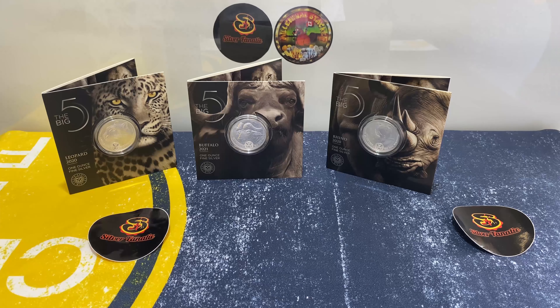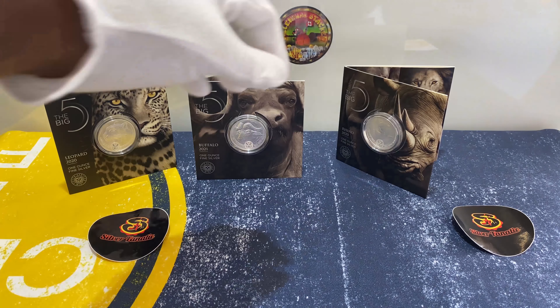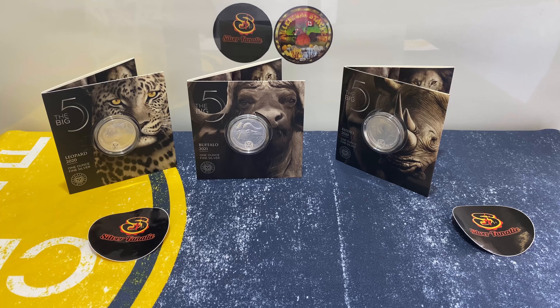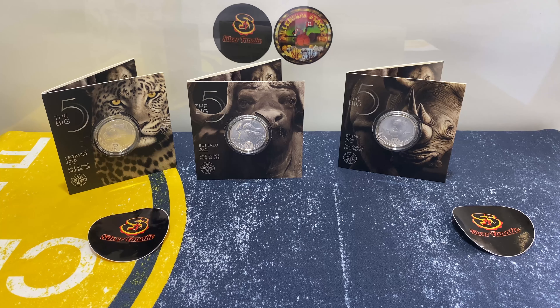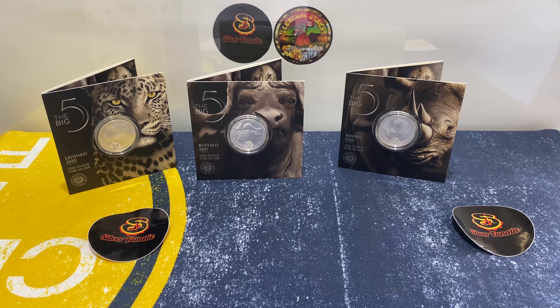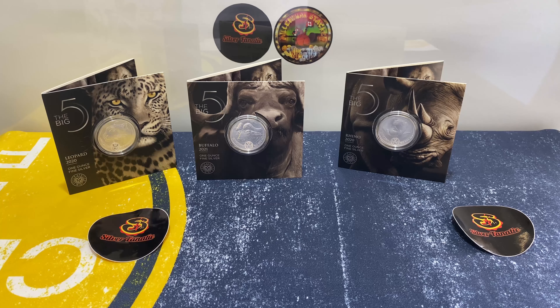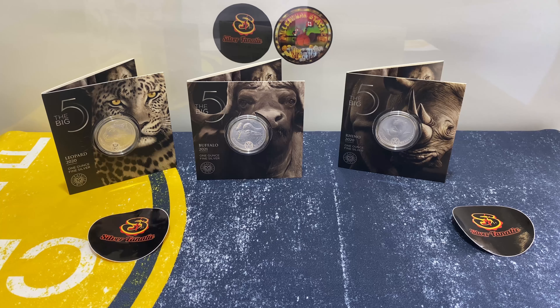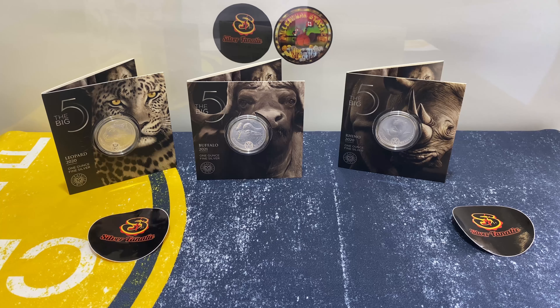And another thing about this coin — the poaching that's been happening. I think these animals are going to be like dinosaurs. They said there are about six thousand of them left. It's expensive to protect them, and the poachers don't even want the meat — they just want the horns, because if you sell them abroad you get a very good price. They're shaped like dinosaurs anyway, so maybe they're following their ancestors. At least we have it on the coin.